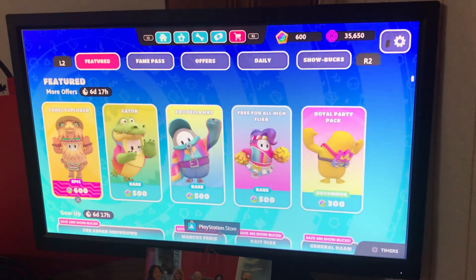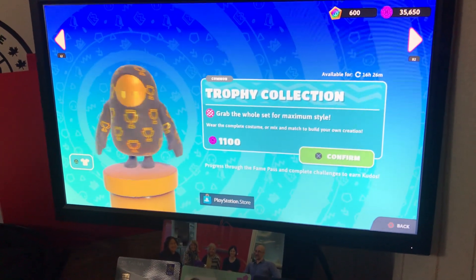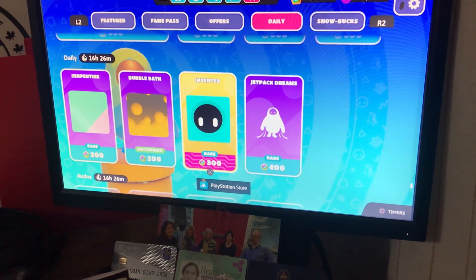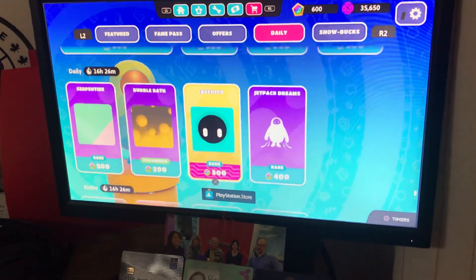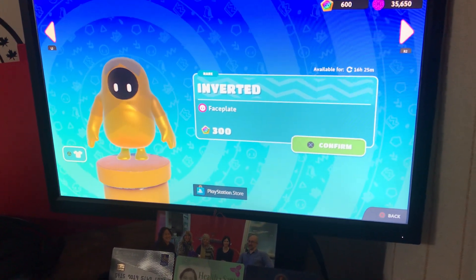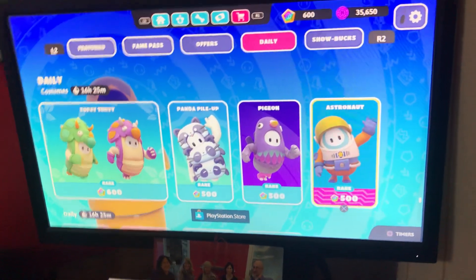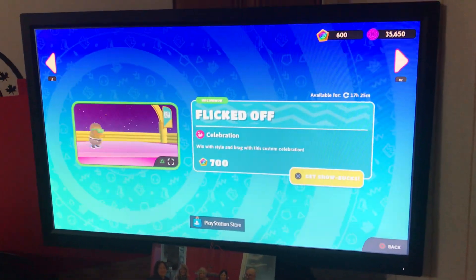If you're not interested in that, maybe you can go into the shop and buy some other stuff. Look — like Trophy Collection, that seems cool. Or maybe Citrus Slush — some bitter lemon. Maybe if you have enough Show Bucks; I have 600 Show Bucks and 35,650 Kudos. Maybe you can try Inverted — looks very cool! Or maybe Bubble Bat, Jetpack Dreams, Astronaut, or Pigeon, or some other costumes — maybe this one.